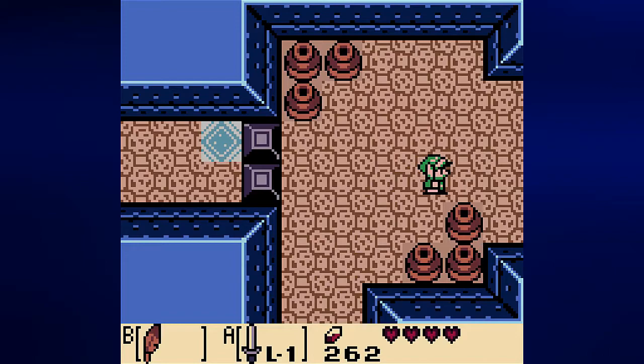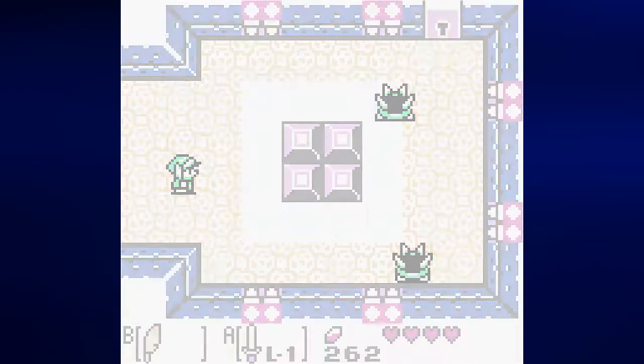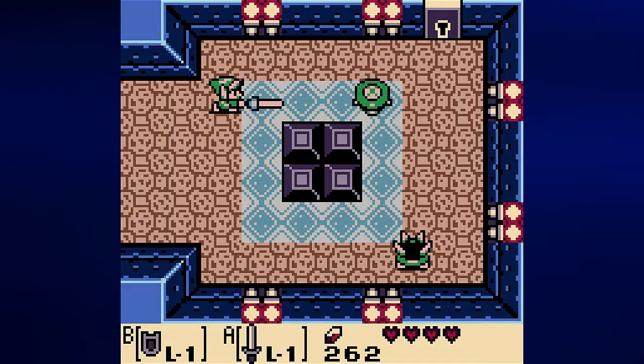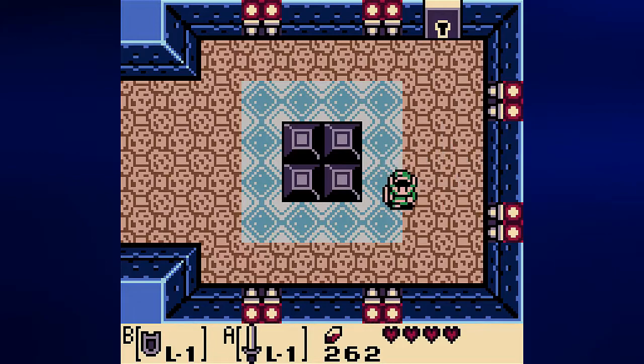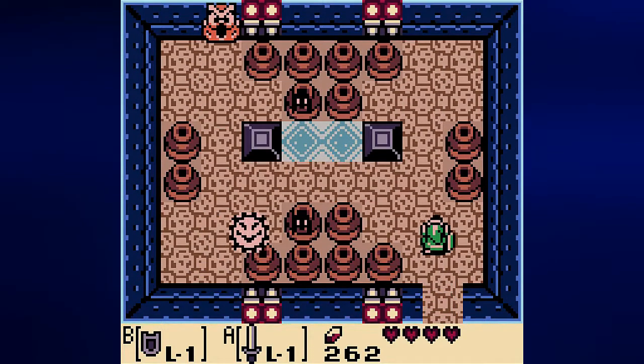Now we're where we could have met the Shy Guys normally — we would have had to go all the way back just to get the key. Thankfully, I did it the easy way. Now we've got these two guys, the two Helmosaurs. And we opened this door.